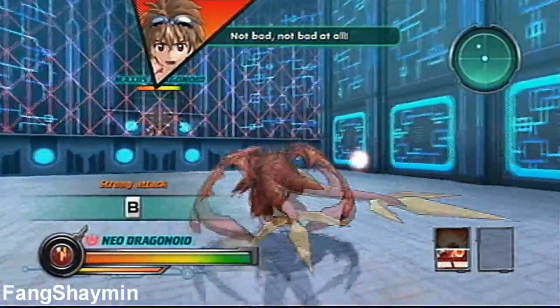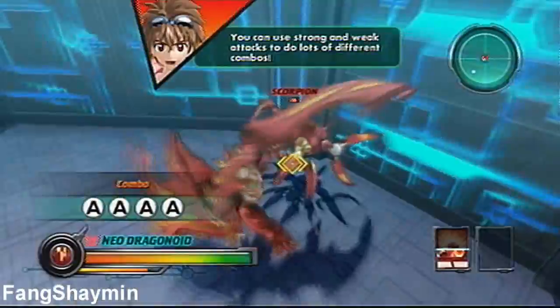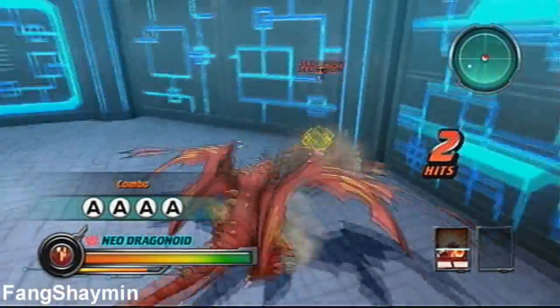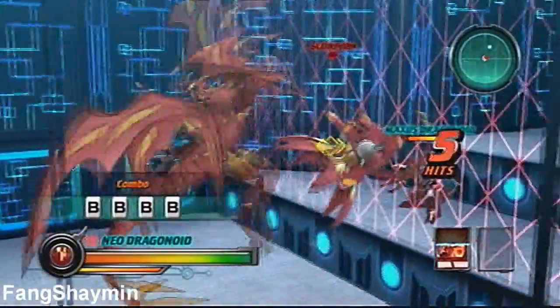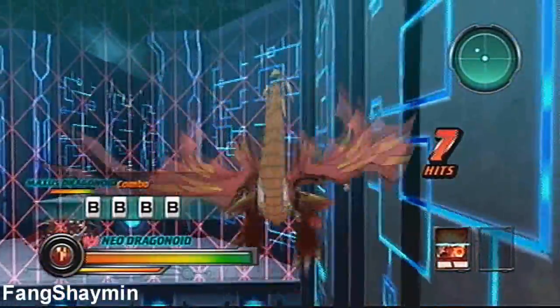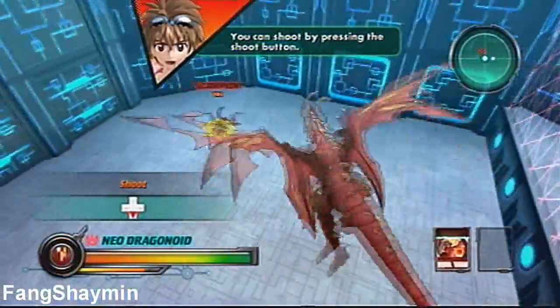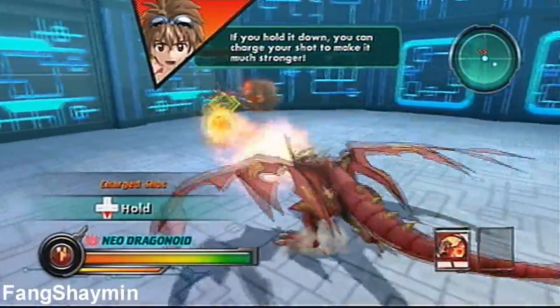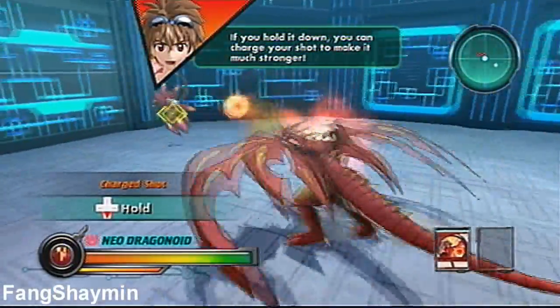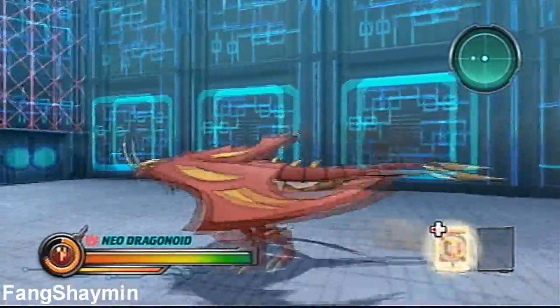Let's just get this over with. You can use strong and weak attacks to do lots of different combos. You can shoot by pressing the shoot button. If you hold it down, you can charge your shot to make it much stronger. Hold on, stop running away. Alright, there we go.